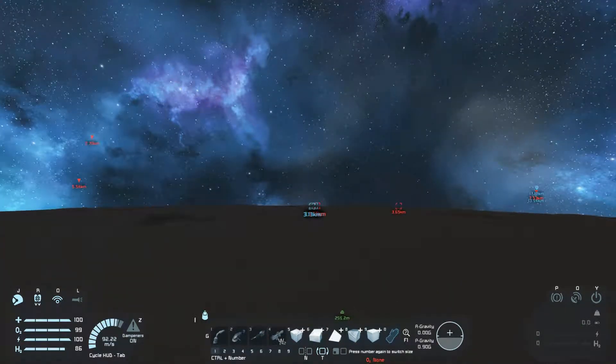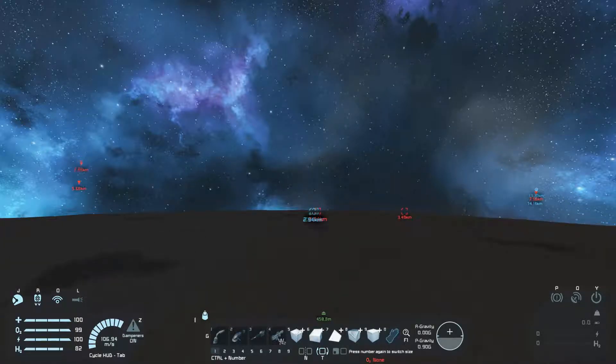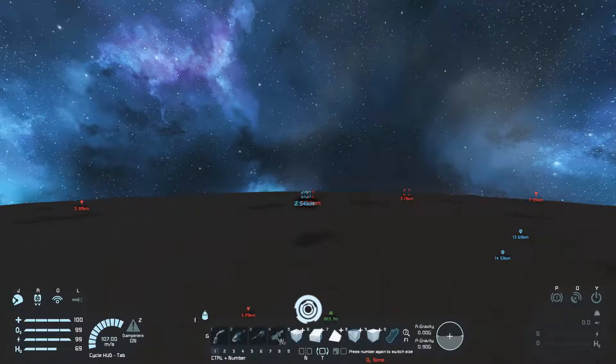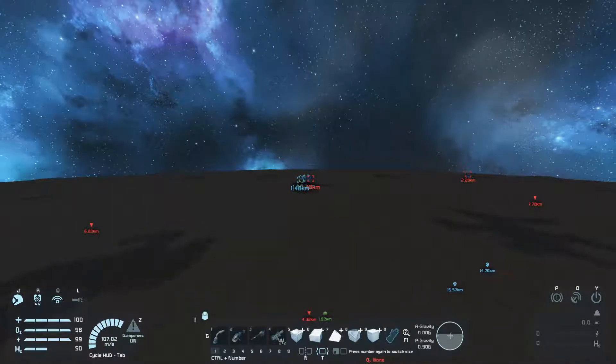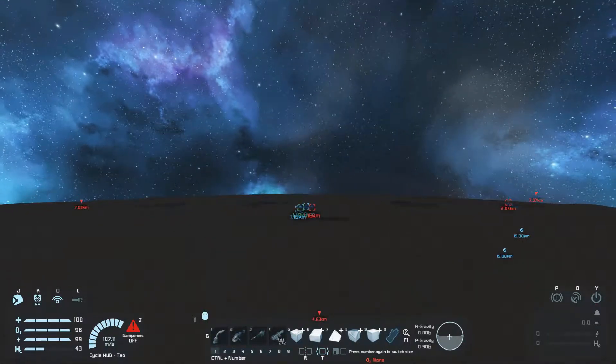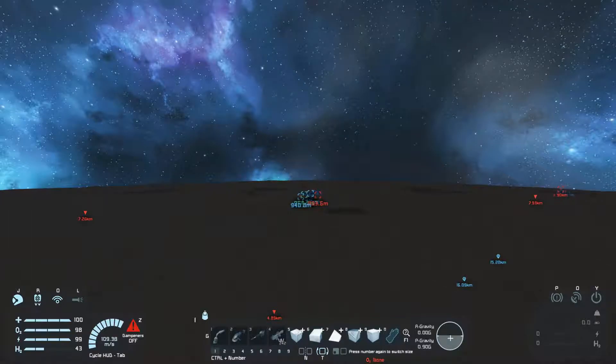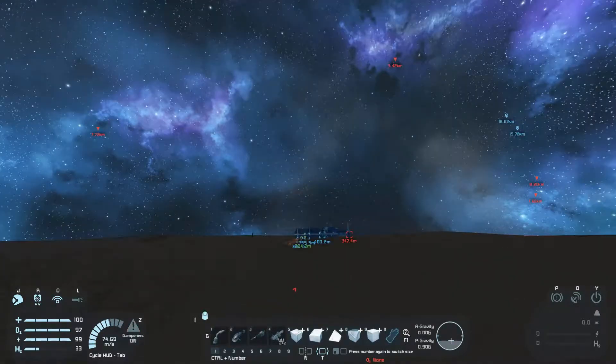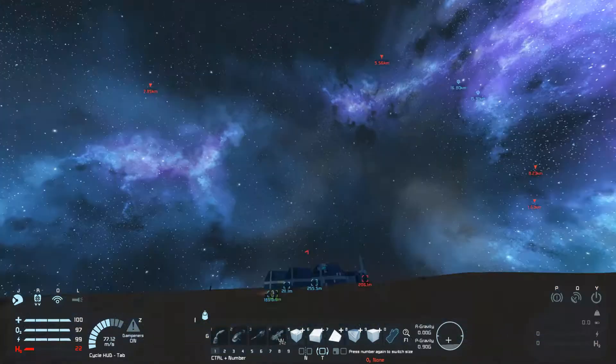I'm working on the armor right now — we don't really need it, but I'd like this thing to be a little less paper-like. Oh look, I can see where you died and I can reach your stuff. I'm going to take all your stuff and put it in the rover. Hopefully I don't get shot. I'm worried that it's going to slide down the hill.